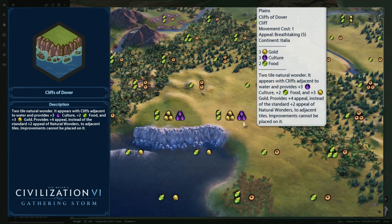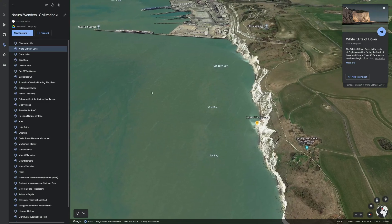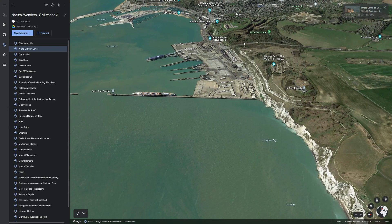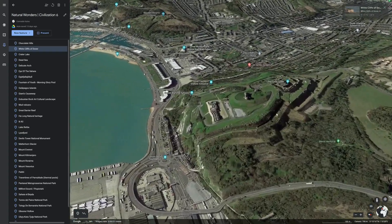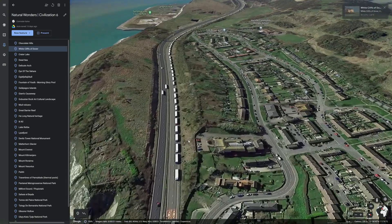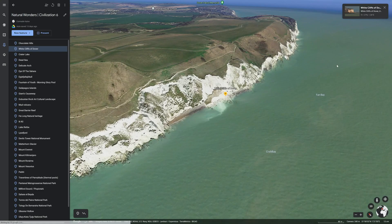However, you can't improve the tiles or build anything on them, and the fact that it's just two tiles makes me lean towards a rating of not impressed. You can't see the cliffs of Dover from the coast — you have to be on the border. One thing I wanted to point out is that there is a Dover Castle that contains Roman-era lighthouses. The Romans figured out that this was the narrowest part of the English Channel. Holy crap, the traffic. I'm going to rank this wonder as not impressed.